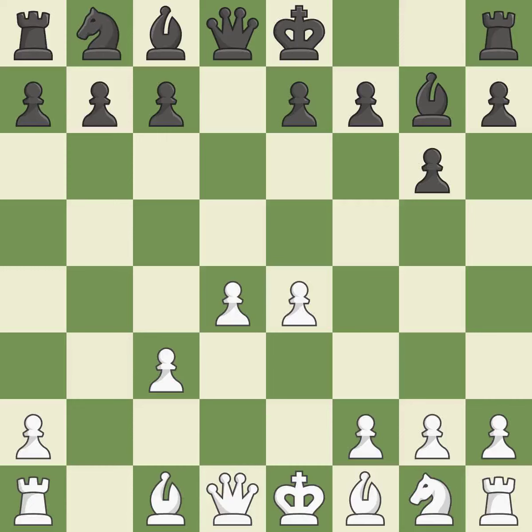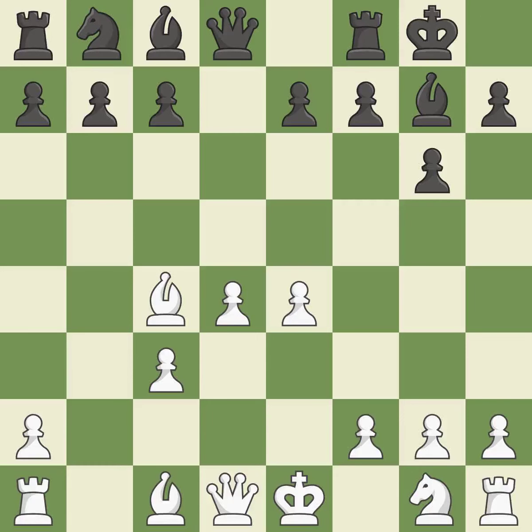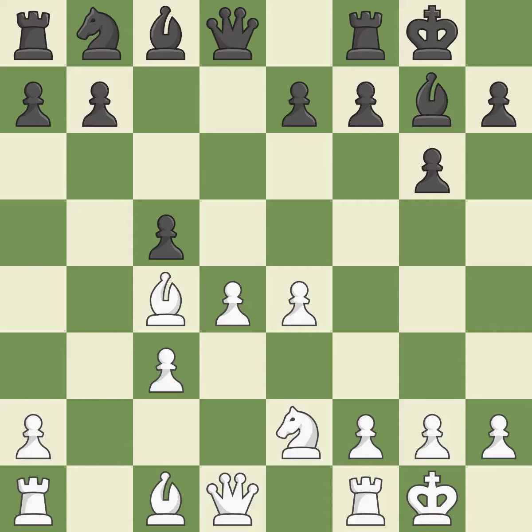The fianchetto move Bg7 places the bishop on the long diagonal. Bxc4 develops the bishop to an aggressive diagonal where it helps control the d5 square and attacks the f7 pawn. Castling gets the king out of the center and activates the rook. Ne2 develops the knight toward the center, supports the d4 pawn, and prepares castling. c5 takes space in the center and attacks the d4 pawn. Castling gets the king out of the center and activates the rook. Nc6 develops the knight toward the center and increases the pressure on the d4 pawn.